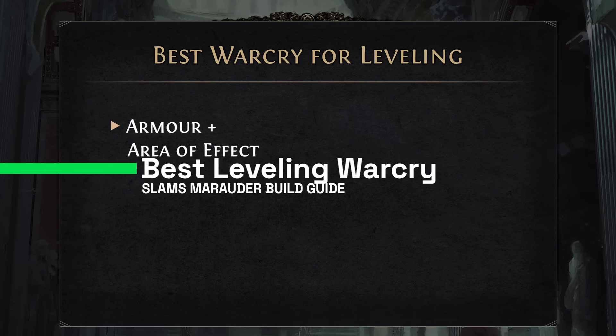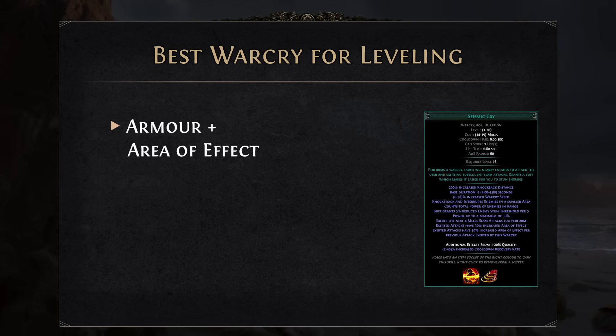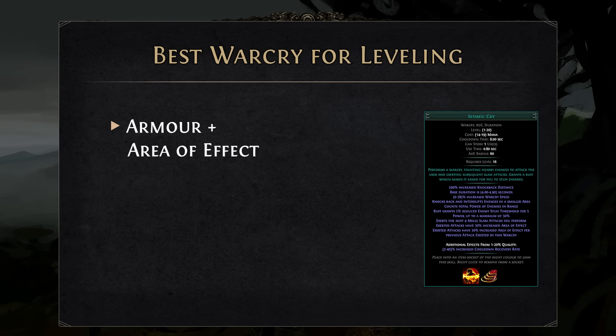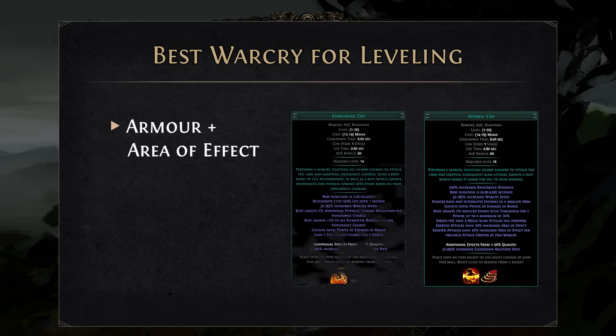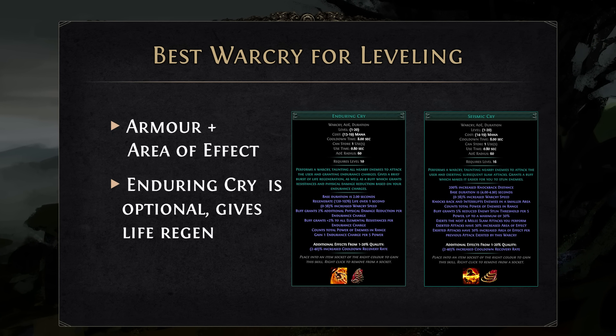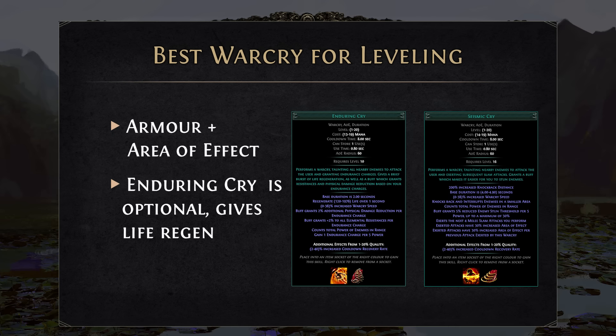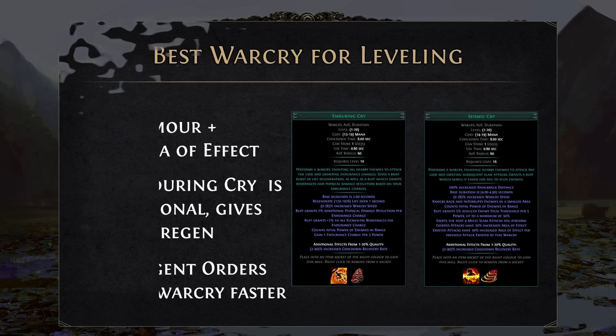The most important Warcry to use while leveling is Seismic Cry. Seismic Cry provides both armor and area of effect. The most important part is always area of effect, because it's going to boost your clear significantly. You will need to use at least Seismic Cry while running through the campaign, but if on top of that you can use Enduring Cry, that would be good because it provides life regeneration and makes your build feel better. Make sure to use Urgent Orders if you feel like Warcry speed is not fast enough.